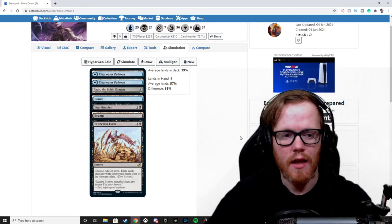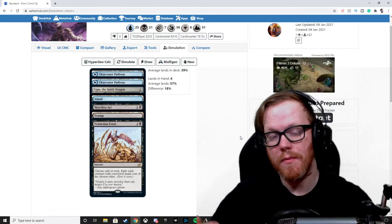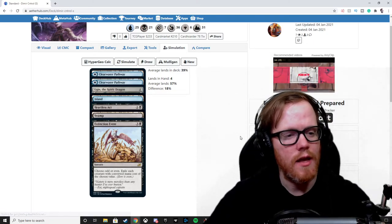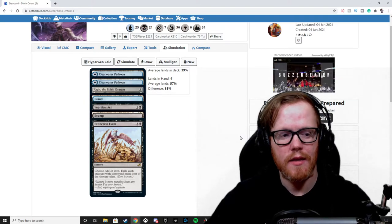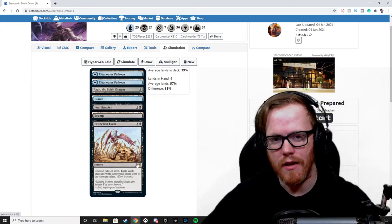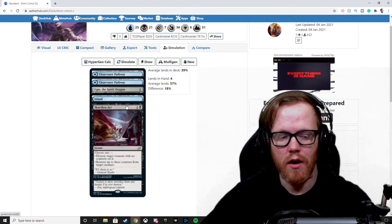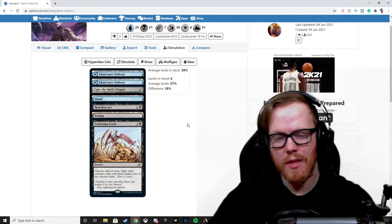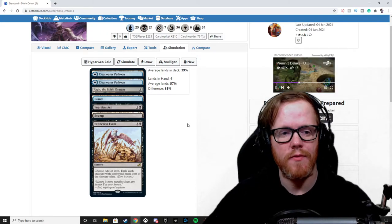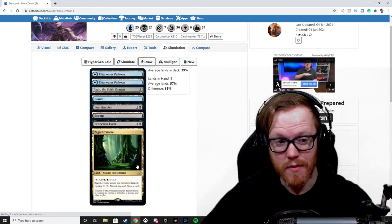This Dimir control hand has four lands and a lot of expensive spells — Ugin Spirit Dragon and Extinction Event are two very large spells, and our only early game interaction is a Heartless Act. On the play, this is something we might keep because we have interaction on turn two to remove a creature. On the draw, we take a draw and get another land — we're flooding and don't have much interaction.